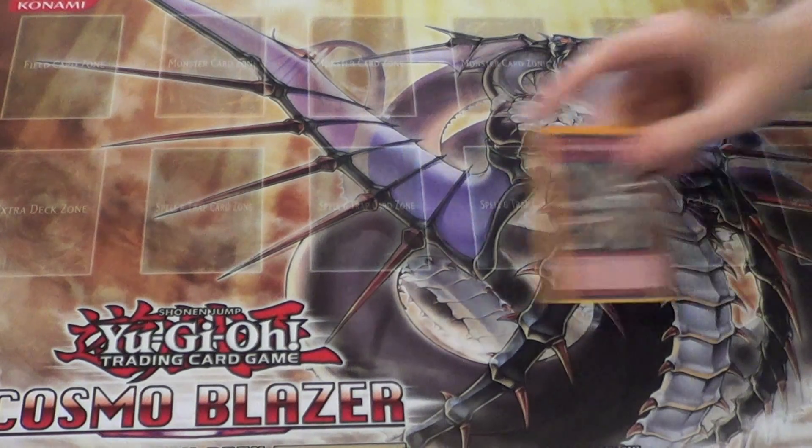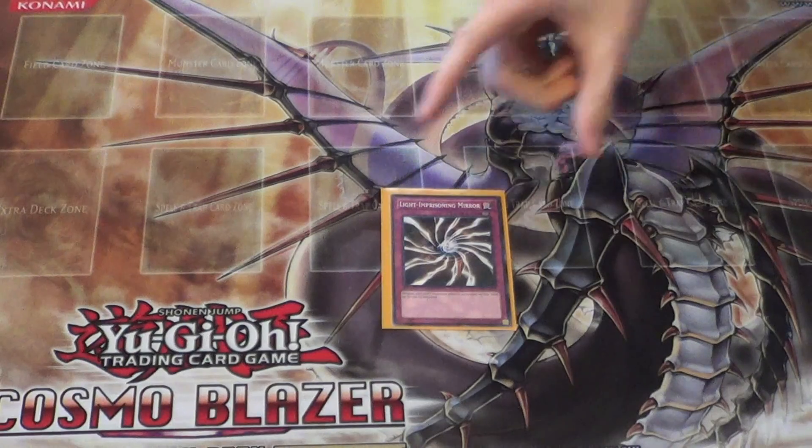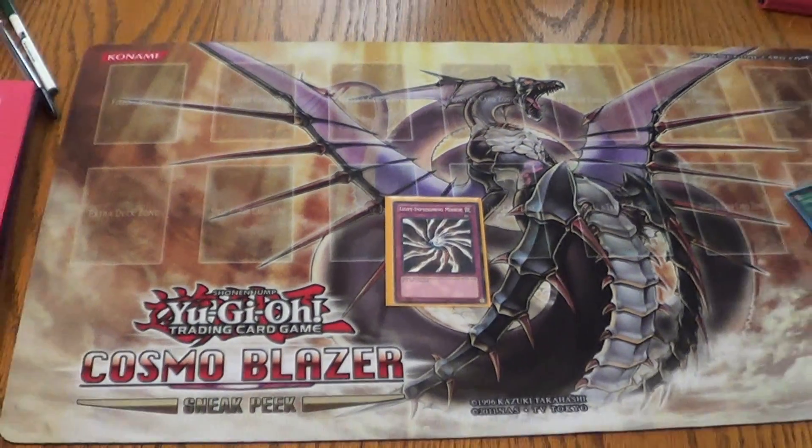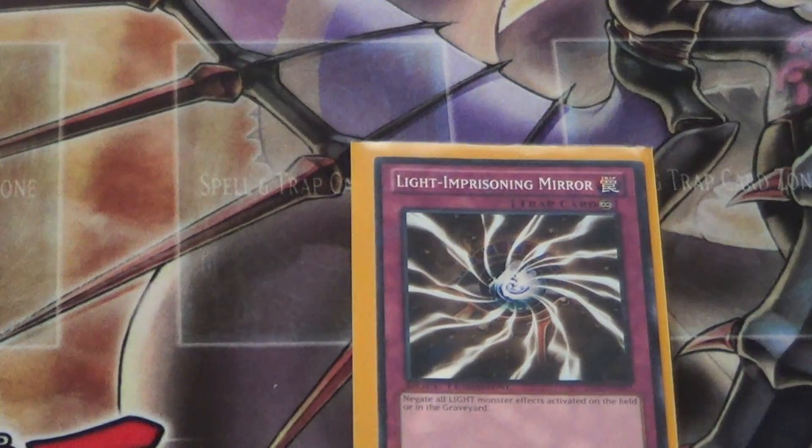Number 10: Light Imprisoning Mirror. It's basically just generally a really good card. It's number 10 because there's not that many light decks right now, but there's Agents — what else is light?